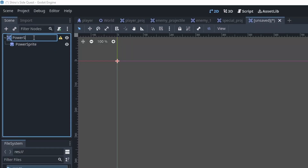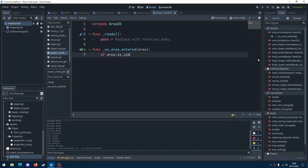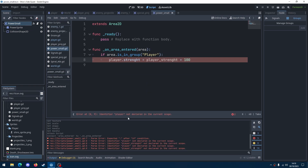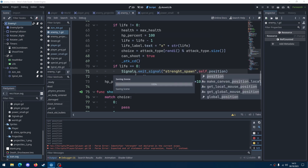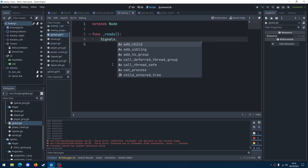Now that that's out of the way, here we go with the strength system. First, we're creating a new scene with a simple square that interacts with the player and disappears. We make it so that when it disappears, it sends a new signal to the player — or in this case the grace script inside the player tree — with the amount of strength gained.